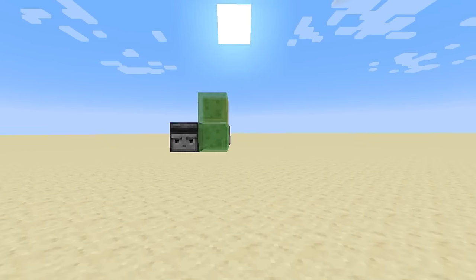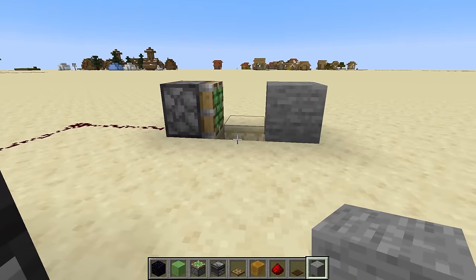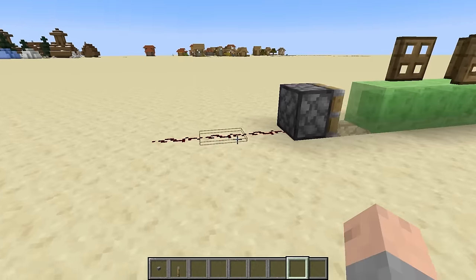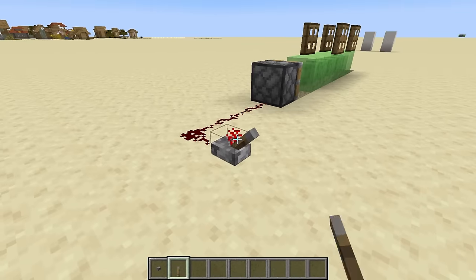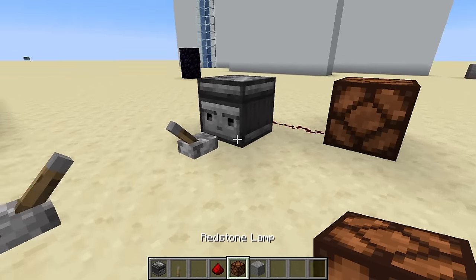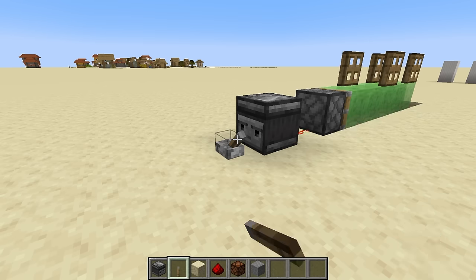Most flying machines use a behavior of sticky pistons where if they are powered with just one tick of redstone, they will push a slime block and release it. A sticky piston will grab a block normally, but with just a one-tick pulse it will push it, and then the next time it gets that same tick of redstone it'll pull it. Getting one tick of redstone isn't as hard as it sounds — there is a block in the game that outputs just one tick: the observer. If the observer sees a block update on its face, it will send out a one-tick redstone pulse, which we can use with the sticky piston so that every time it sees a block update it will push a block away.